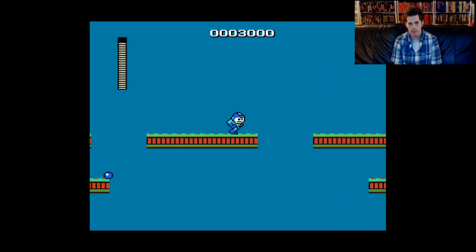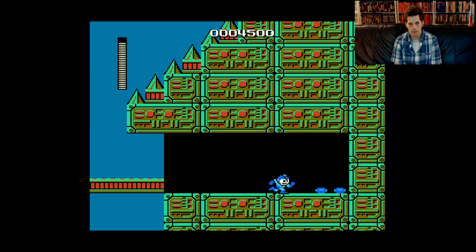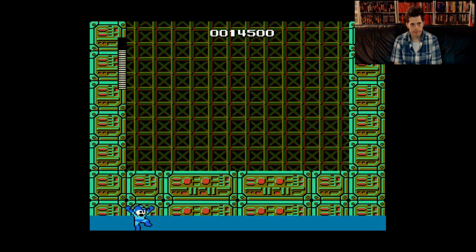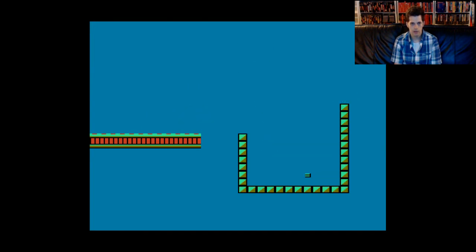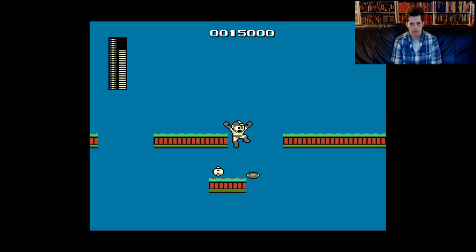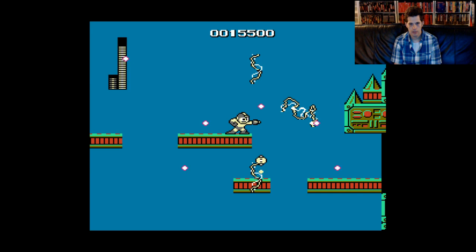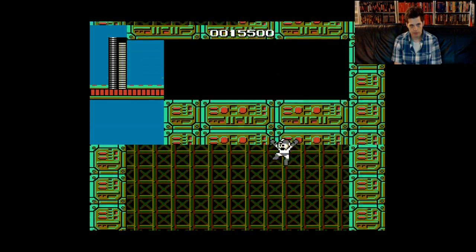Alright, everything's full so we don't have to worry about that. We just need the Buster. He's definitely really easy. Let's see if I can just — until he jumped. So for Elec Man I'm just going to — let me get that on right now and take care of this dude. Get a little energy, which is like one pellet of energy. That's awful. Let me try this. Even though Elec Man's a real challenge.